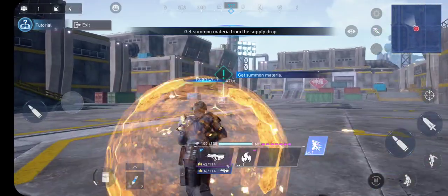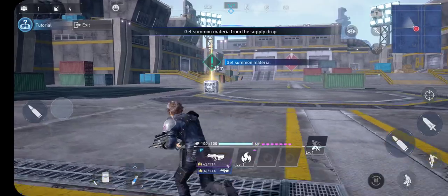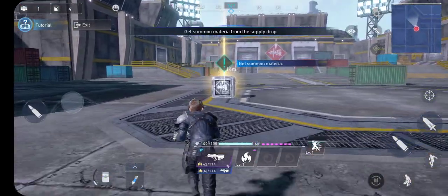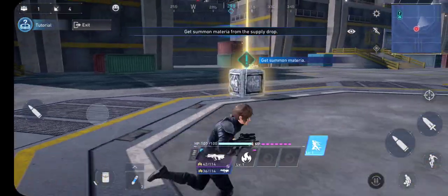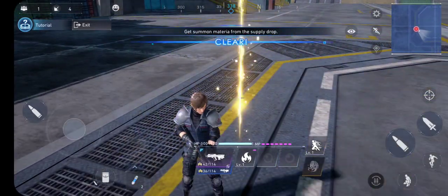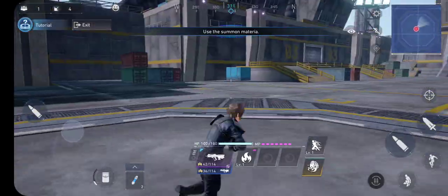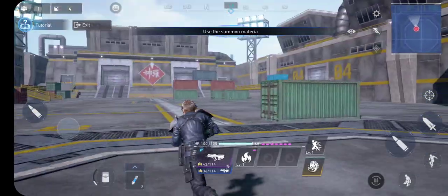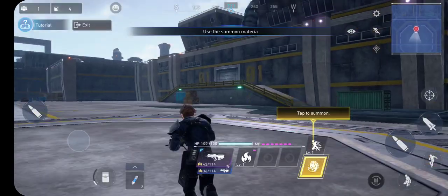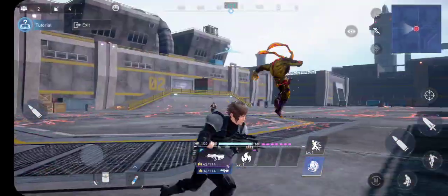Supply drop. So that's like a shield slash sprint movement. Is that the ability that this guy has? We'll have to see in the future what other abilities you run into. I guess that's one of them.